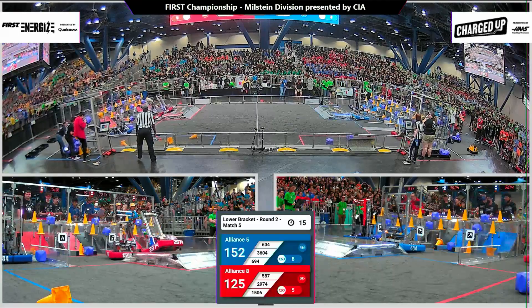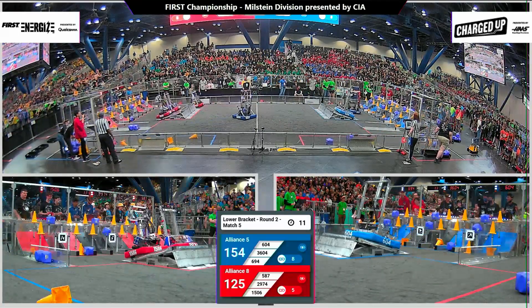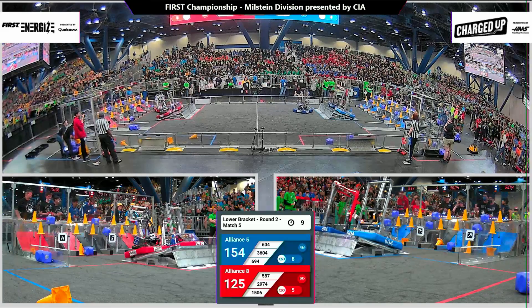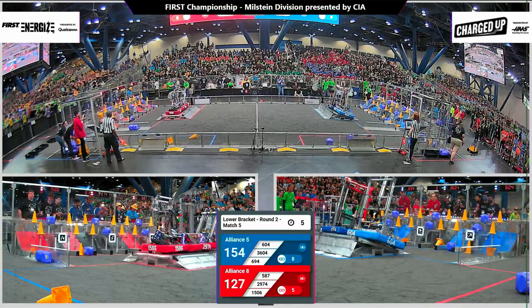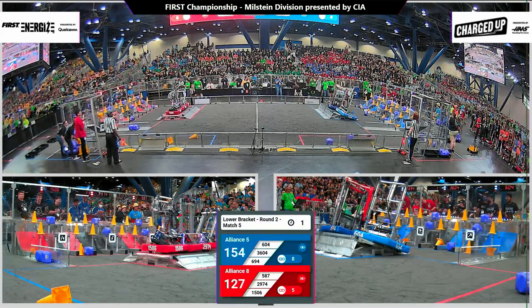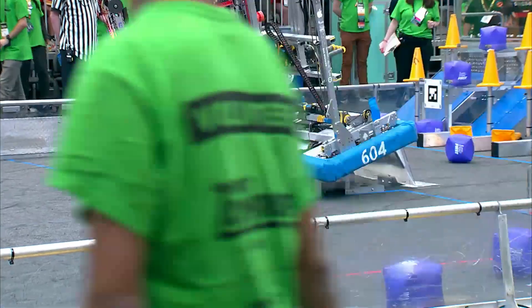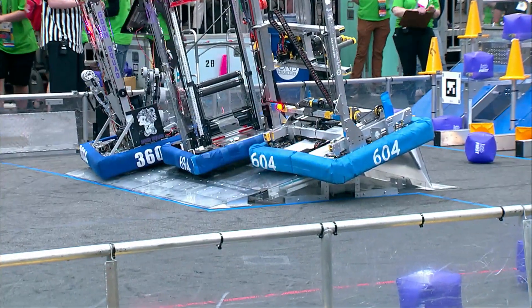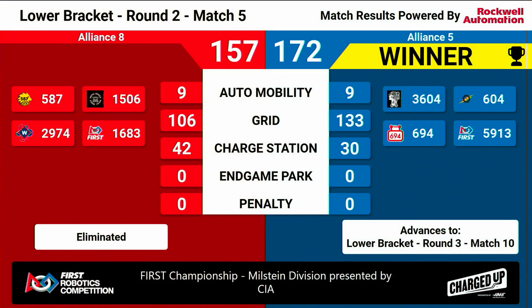Getting a dock and engage on the charging station will be very important for both alliances in this match. Blue has two up on their charge station with the balance — the charge station is level. Blue as well climbing up onto the charge station, just off-kilter there. Final score: 172 to 157. They move on to round three, match number 10.